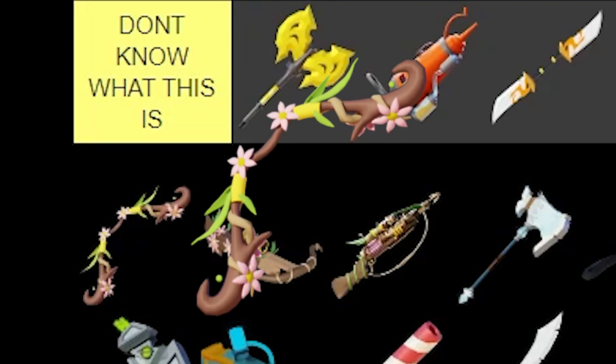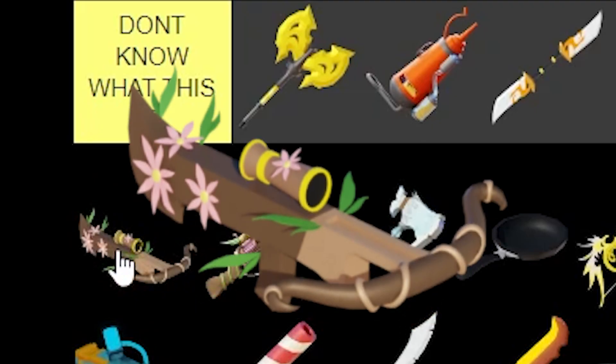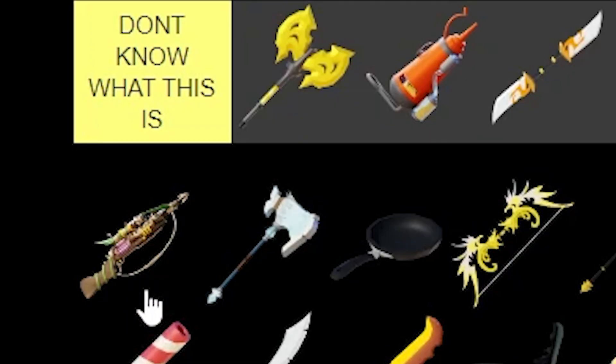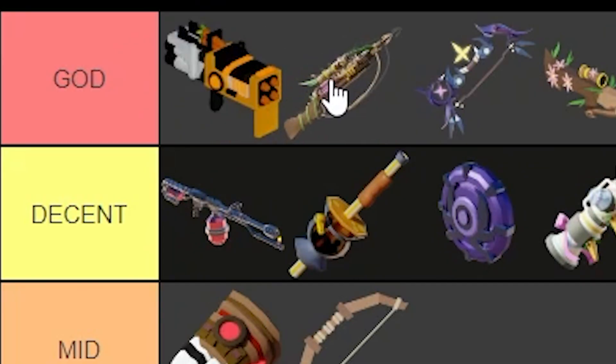Next up, we've got the Floral Bow from the Lila kit. The Floral Bow is gonna go in Decent since it does tick damage. Then we've got the Floral Crossbow — that's going in God, just behind the Constellation Bow. And then we've got the Big Bad Floral Headhunter, which is also going in God, above the Constellation Bow. This is so fun to use.